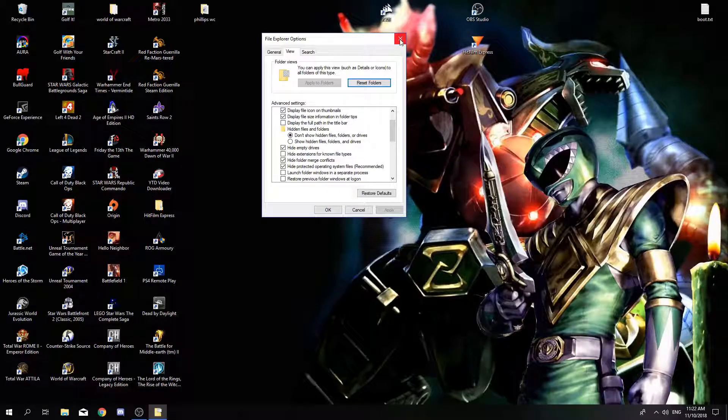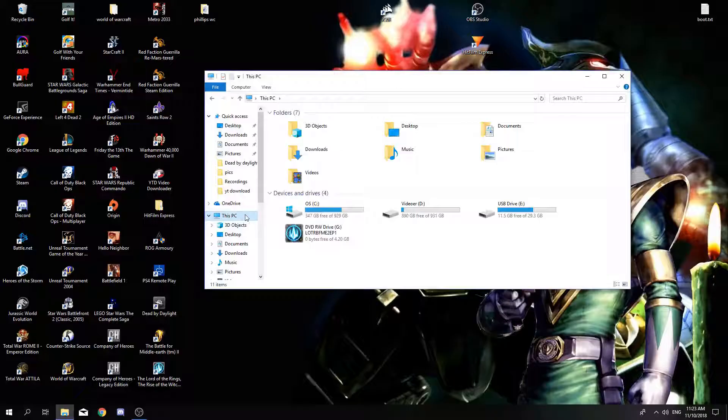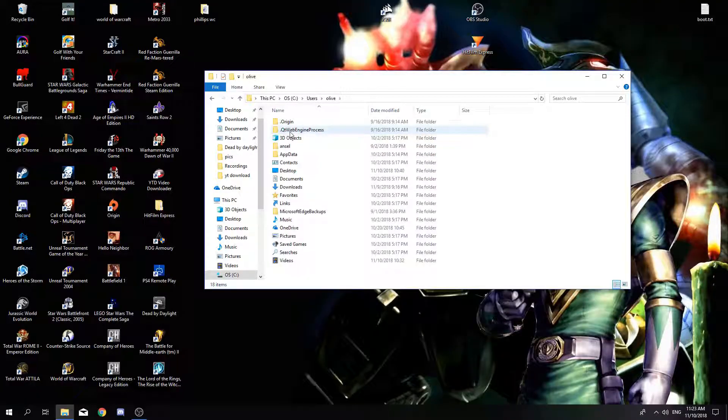And apply. Then you're going to go find This PC, then locate your game. Most people have it on their C drive because that's your default. Click on that, click on Users, your username, then go into AppData. But on your computer, the AppData folder might not be visible because it's hidden.